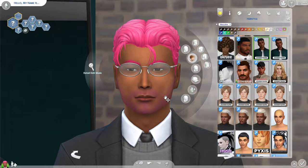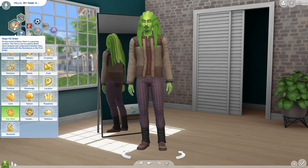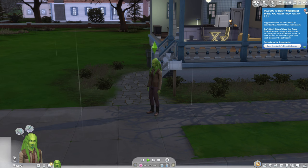First thing we need to do is create a Sim, and I don't want my Sim to be human per se, so I'm going to take my time to make a proper alien-looking Sim. I'm going to give him the hope versus order aspiration that came with Journey to Batuu, and his name is going to be Carl Jedi.